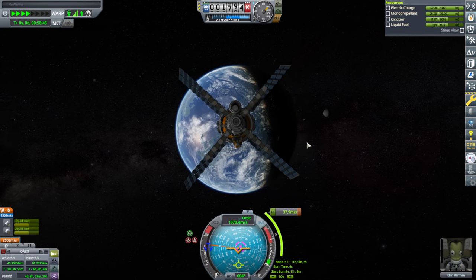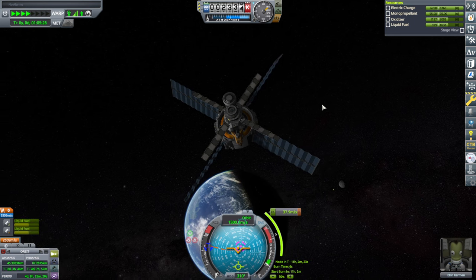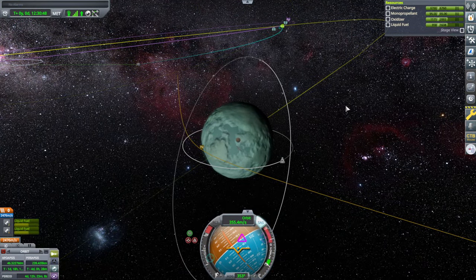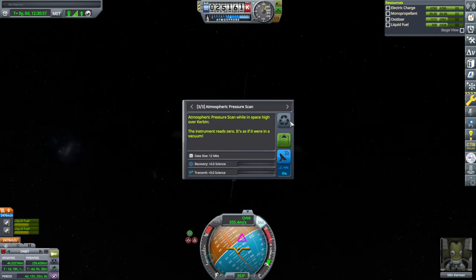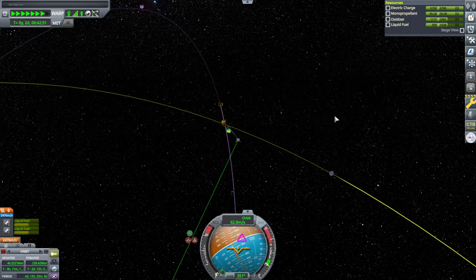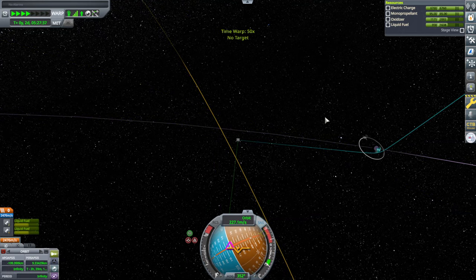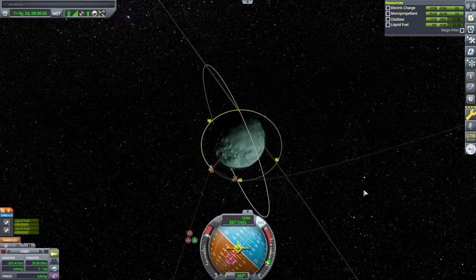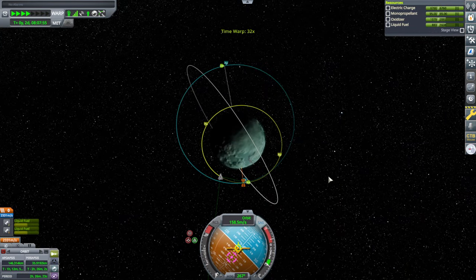We've got the Mk3 cabin style for airliners or space planes, but we don't really have large ones in the normal cylindrical style. On to Minmus. We've got so much fuel we might as well deliver it — no point landing with all of that. We'll rendezvous with the station after all. Capturing. I'll just take that — 30 meters per second is hardly anything.